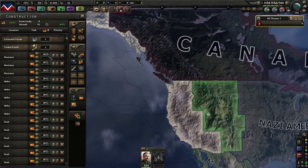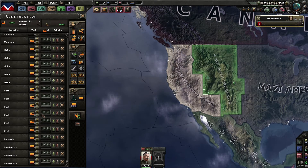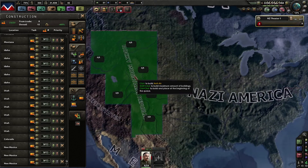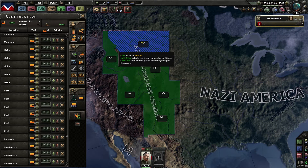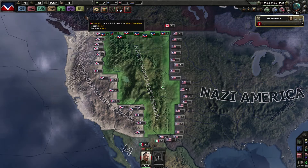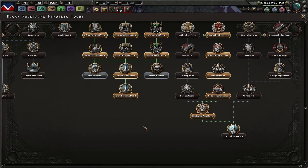We are building up the bunkers rather quickly. By the 25th of April when we're done with that — we haven't researched those yet — we could get actual anti-air up here on the Canadian border, and also build a radar. The radar is just level one, but at least we get a little bit of coverage.